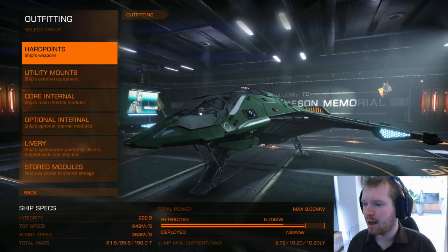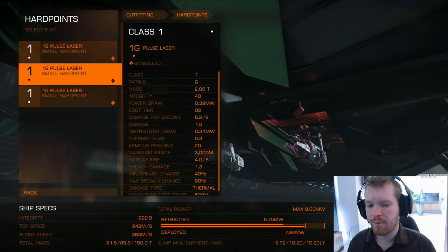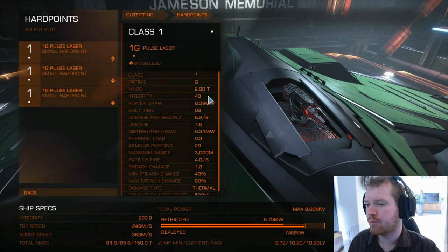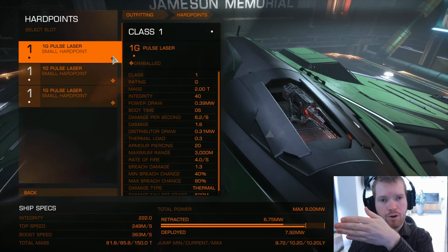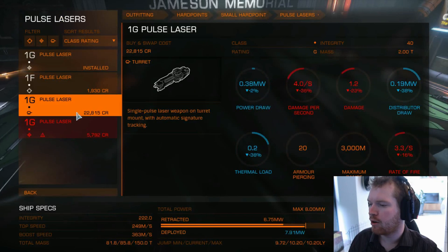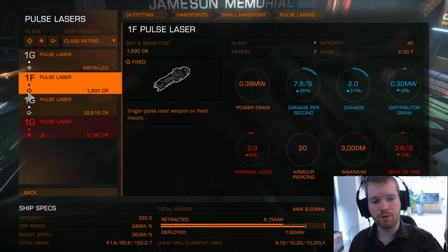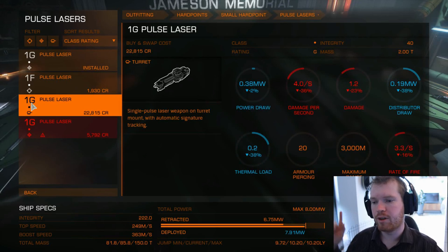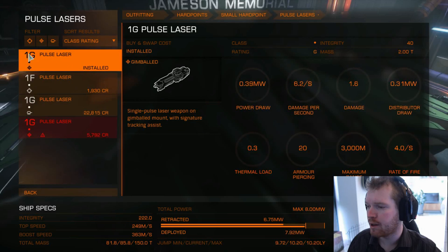Here we are in the hangar. We're going to start with the hard points. I've gone with all pulse lasers — good weapons, fairly power efficient. I've gone for the 1G. Notice the small symbol here — that means the weapons are gimballed. That means if you are shooting at a target, the weapons will turn towards the target, making it easier to hit. There is also a fixed version, which means the weapons will not gimbal, so you have to point your ship directly at the target, making it a lot harder to hit. Then of course you have turrets that can fire in every direction — you don't even have to aim, they will shoot for you. But they are a lot more expensive, so gimballed is a good choice.